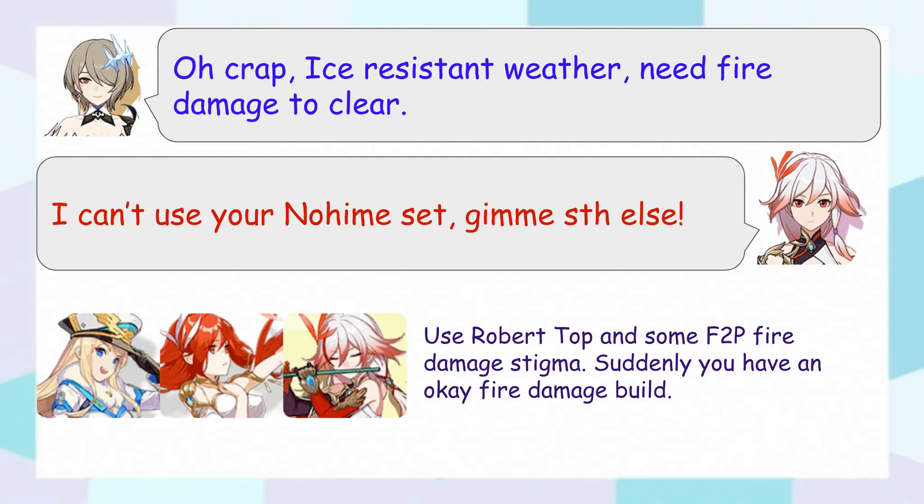But if you have Robert's set, you can simply use Robert's set on fire damage characters. Obviously it's not the best set for fire based characters, but you can come up with an okay build with other free to play gears, which might be enough to get your abyss retention.